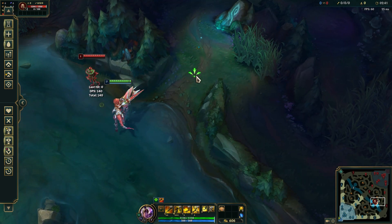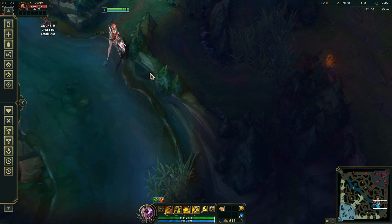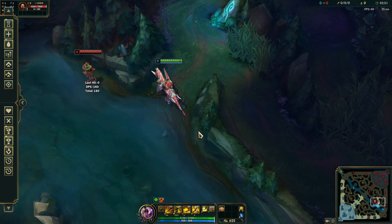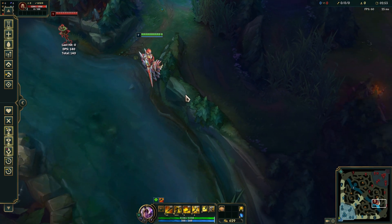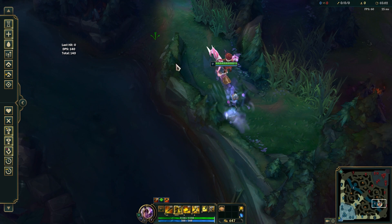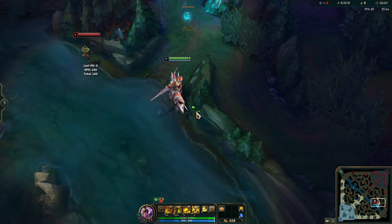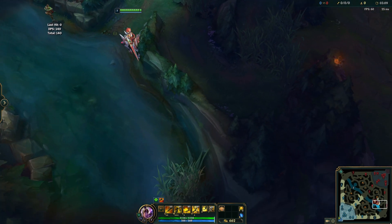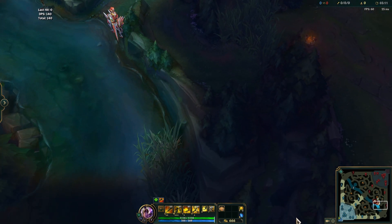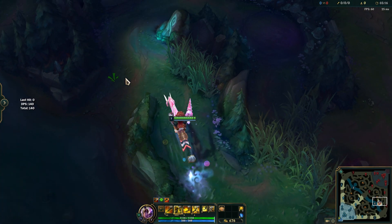There's one important thing you have to pay attention to. For example, this wall right here — I can't jump from here down. It looks like Rell's W is coded so that if you target this kind of wall, it will just pick one of the two sides and jump to that side. So it has to be a big wall like this one. Let me try one more time — we hug the wall, but it just picks a side, so that one doesn't work unfortunately.